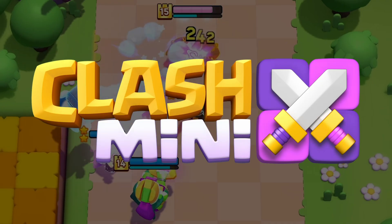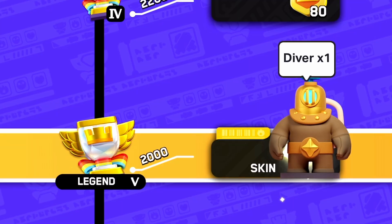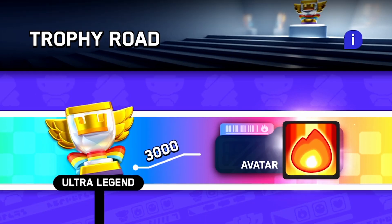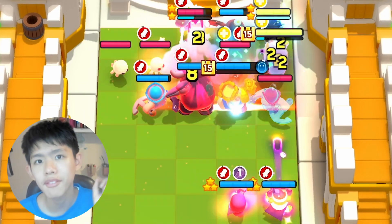After you understand the basics of Clash Mini, it's all about the little details and tricks that get you trophies for the Golden Giant skin and the 3k trophy avatar. Here are 14 small but practical tips that can get you an unfair advantage.